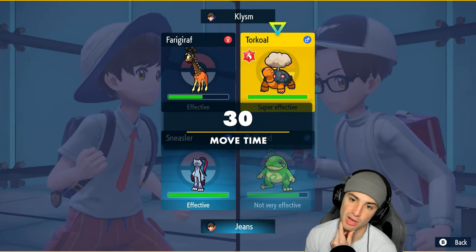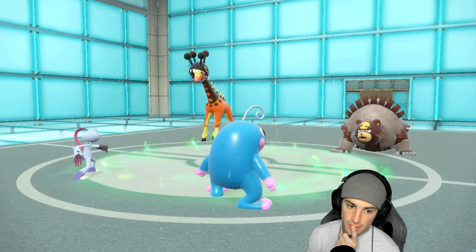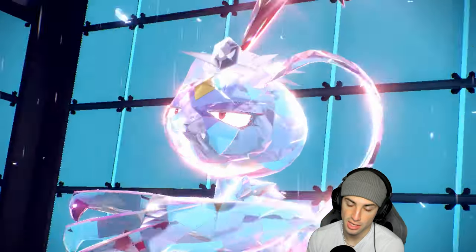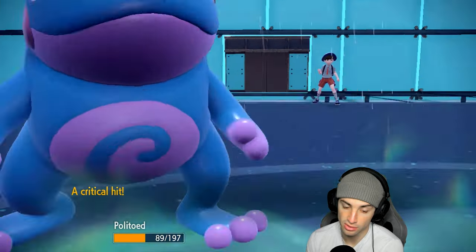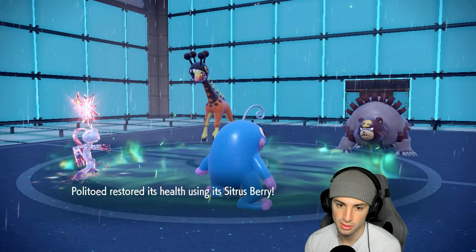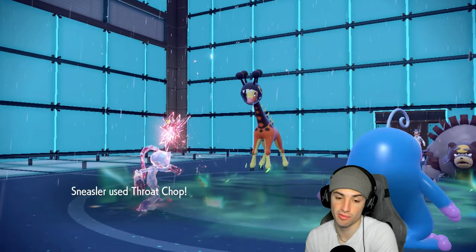Yep, it is Ursaluna! Weather Ball can do respectable damage. Throat Chop for KO — man, if I had Ursaluna for an extra turn that would be so big. Now Torkoal comes back and starts Erupting again, this is going to get ugly. Second Eruption launches into this slot. Politoed is going to take a crit — what is going on here? But I have Sitrus Berry. Weather Ball does good damage in rain with STAB super effective, but not a KO. Third Throat Chop KOs Farigiraf.